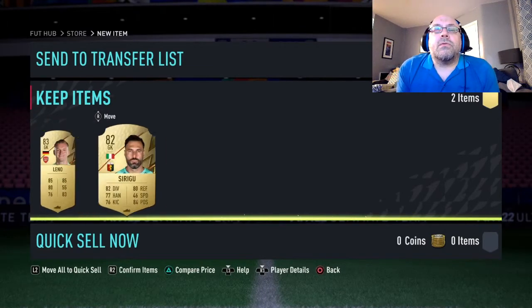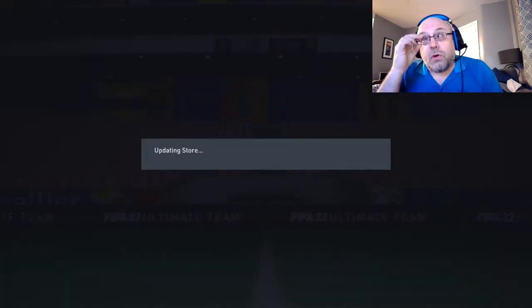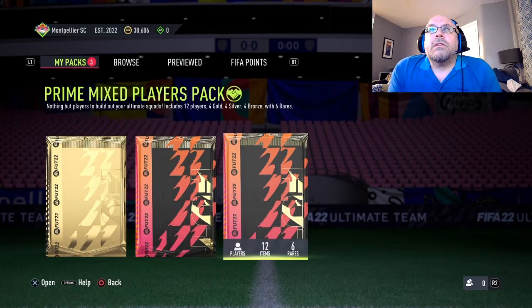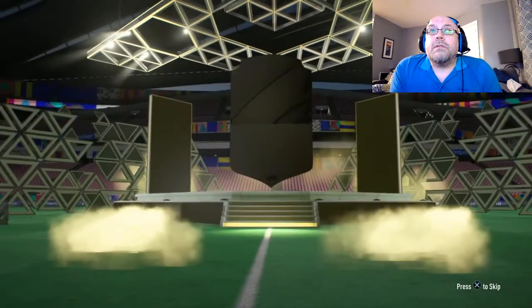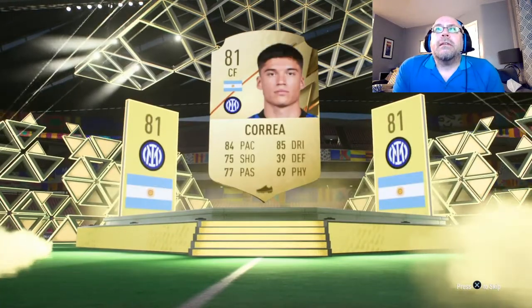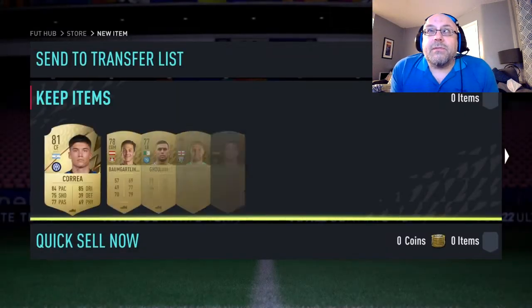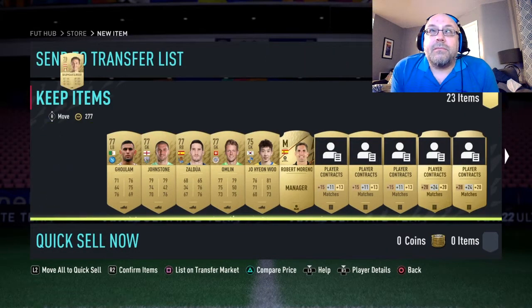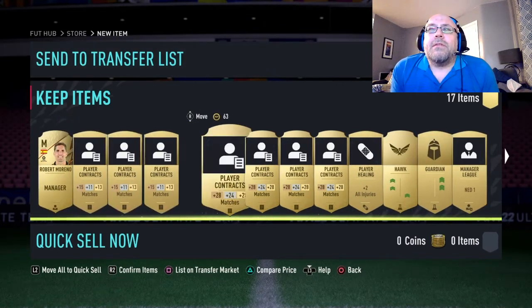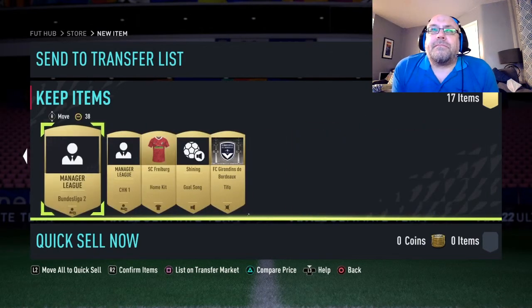So effectively what we're going to do now is open up the three sets of packs from squad battles. We do the jumbo first and we're going to try and sell everything out of them. Let's have a look and see who we get — we get center forward Correa from Inter Milan, which is great. He's such a great player, fantastic card. I'm just dumping everything up onto the trade pile because with PMRTG any tradable pack is tradable, so we sell them for coins.